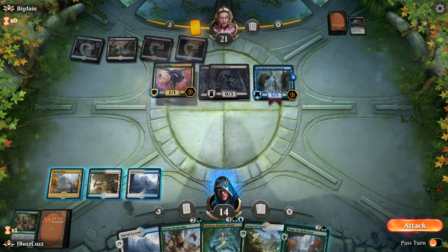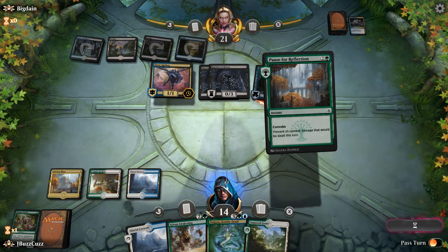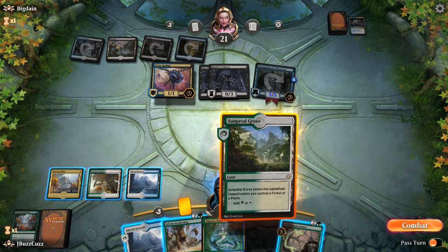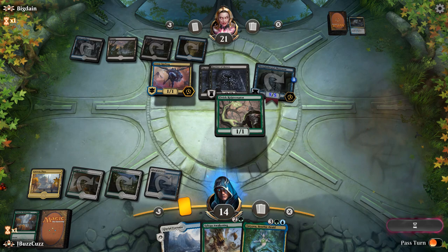That will resolve. They attack and we're going to go ahead and Fog it away. There is an Elvish Rejuvenator, so that should help us out to hit this Tatiova.